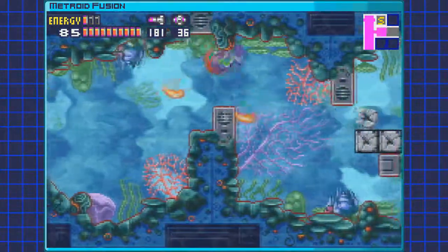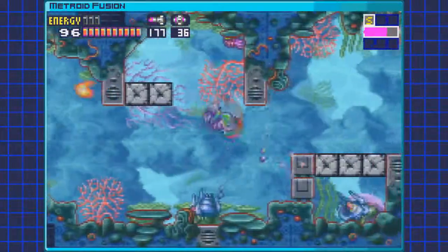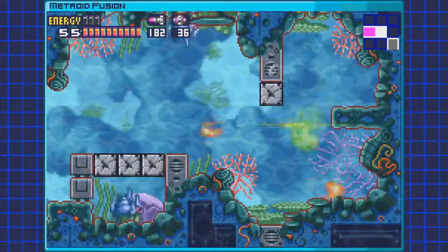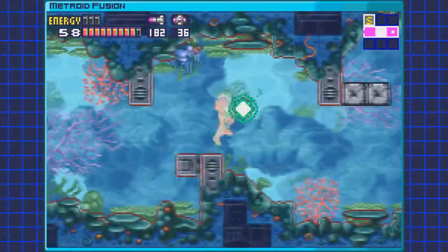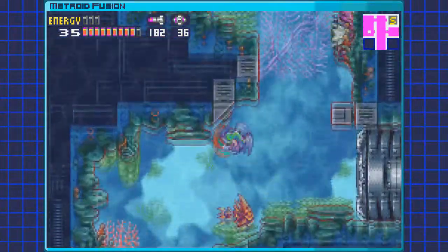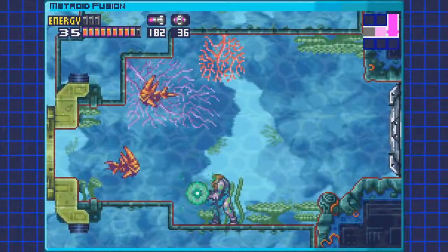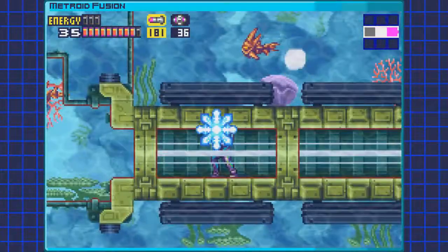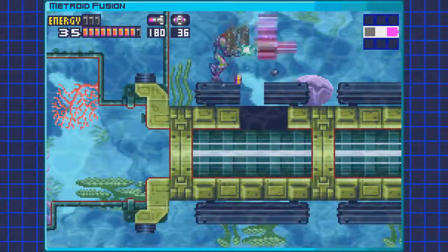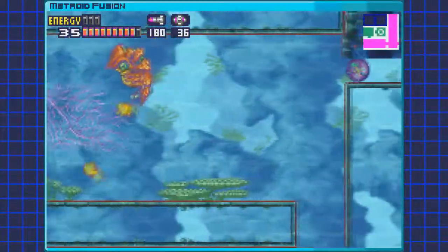We're gonna head over to the right here cause there's another expansion. I think I got hurt by the enemy again while it's frozen — most of the time frozen enemies won't be able to hurt you. There's that missile tank. Now we're just gonna head back. It's a good thing we have a lot of health, cause I'm just being kinda careless and taking a lot of damage throughout these sections. We're gonna fall down this shaft and head to the left — if you head to the right, you will get stuck pretty quickly. Every time I get to this point, I usually Powerbomb those blocks just cause I forget that the first row is bomb blocks and then they're missile blocks — so that's always fun.